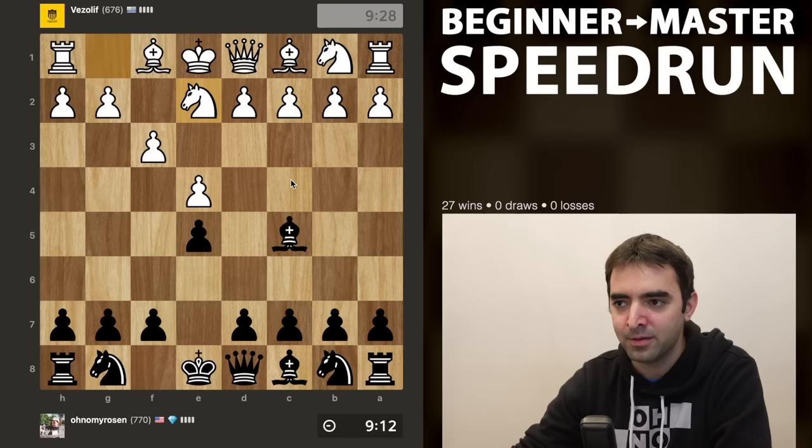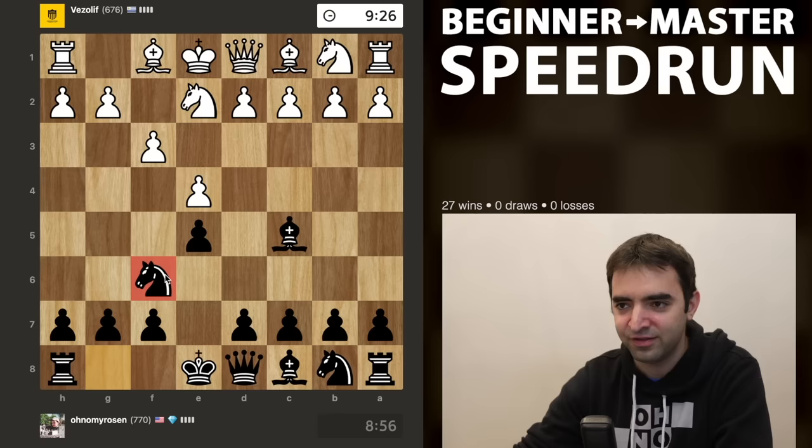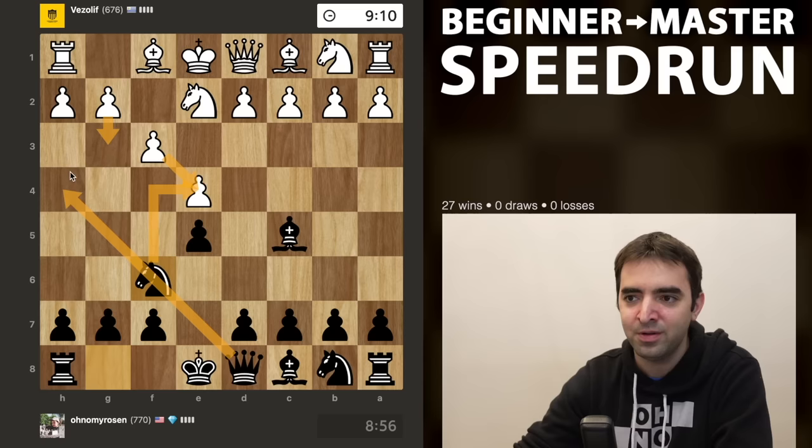Now one plan for white is to try and play d4 and obstruct the bishop. I'm wondering if it makes sense to allow it - I think I'm okay allowing it. I'm going to play knight to f6. What this does is it creates ideas of maybe someday taking the pawn on e4 - there are potential tactics where takes, takes, check, g3, take - maybe I can eventually win the rook.